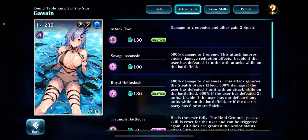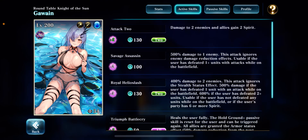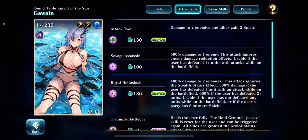Where I think she fits on teams: she's probably gonna be good if you're having problems countering stealth units. Even if they potentially one-shot her, she has Hold Ground Plus, and if she's able to retaliate and kill with Royal Helioslash plus Killer Instinct and Rage, she could be a great counter. Even against non-stealth units she's still pretty good, but that's where she shines most. With her Hold Ground Plus and the ability to reset it, she could be almost unkillable — though these are all theoreticals.